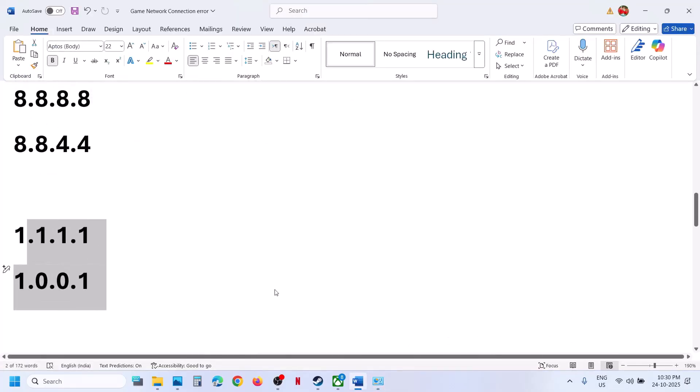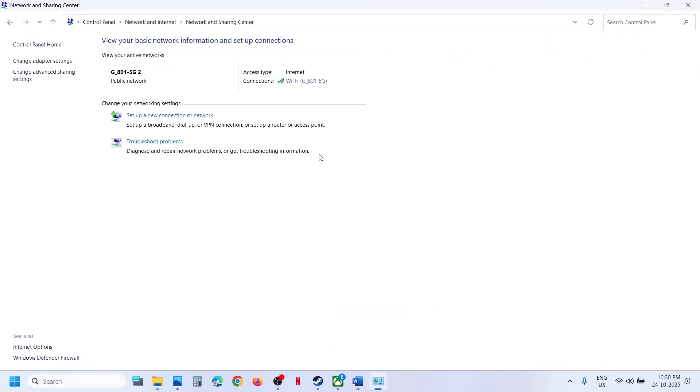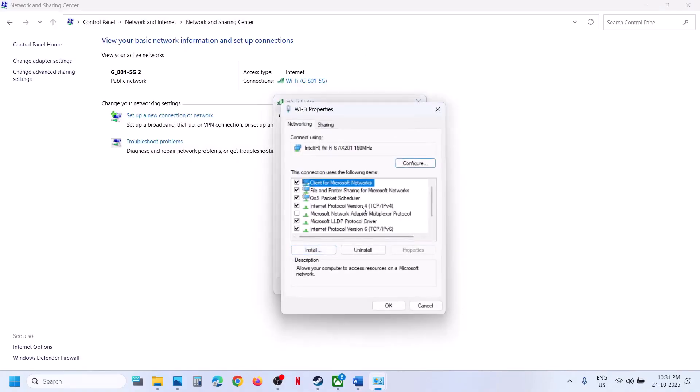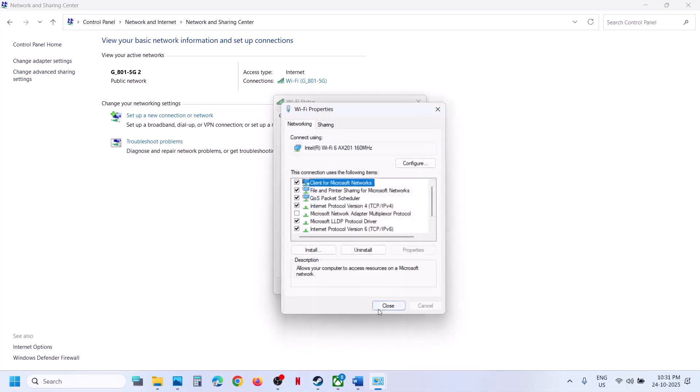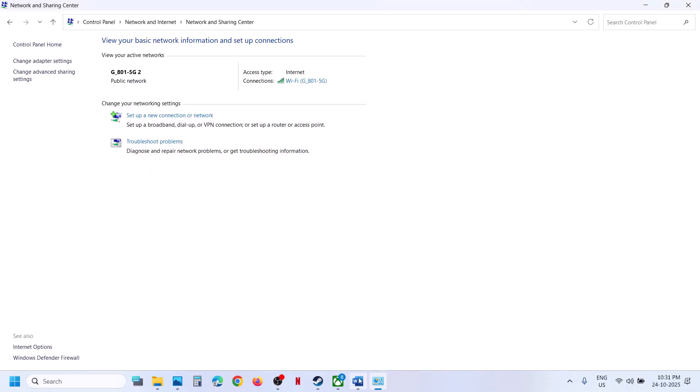If still not working, switch back to the default DNS settings. Go to Properties, select Internet Protocol Version 4 Properties, select 'Obtain DNS server address automatically,' click OK, close, and check.